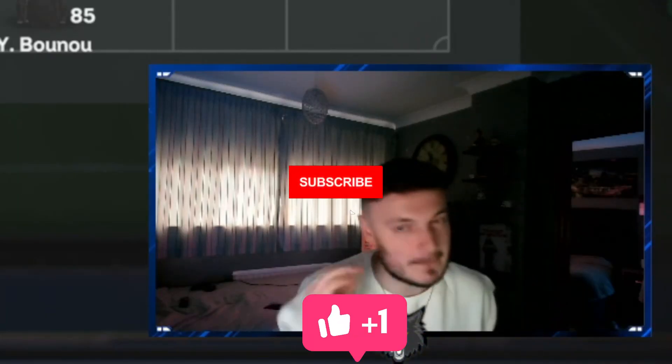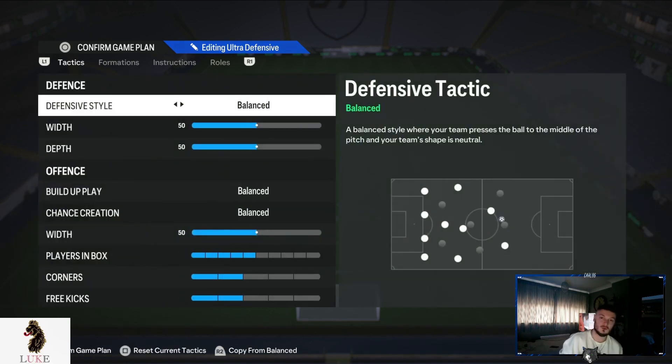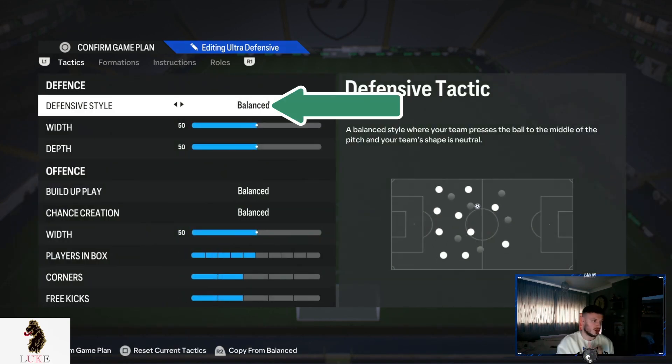The 5-2-1-2 is probably the best 5-back formation in the game, so because of that, you are going to want to use Balance on the defensive style.